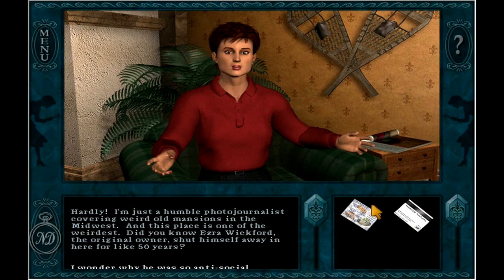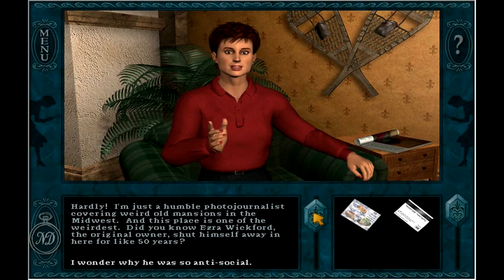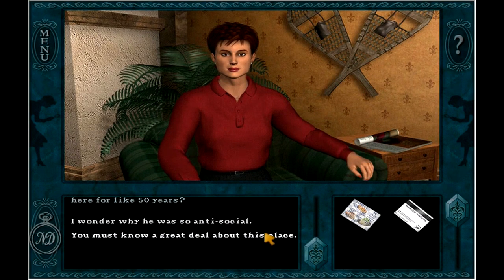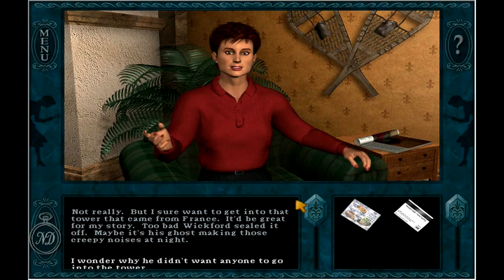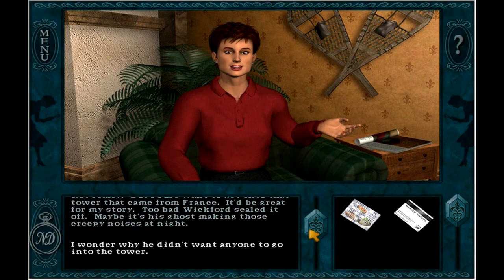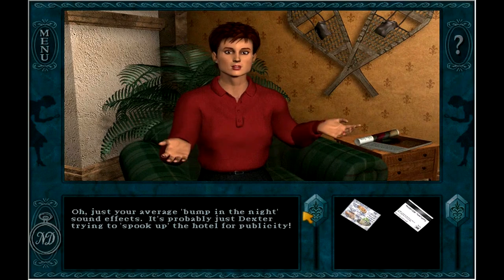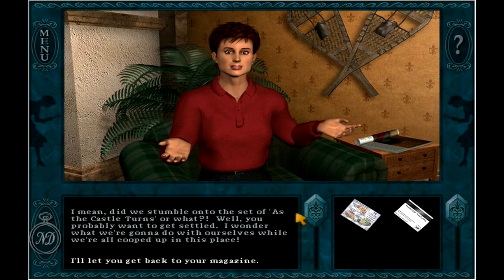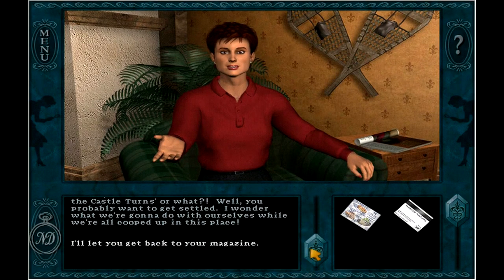I'm just a humble photojournalist covering weird old mansions in the Midwest, and this place is one of the weirdest. Did you know Ezra Wickford, the original owner, shut himself away in here for like 50 years? But I sure want to get into that tower that came from France — it'd be great for my story. Too bad Wickford sealed it off. Maybe it's his ghost making those creepy noises at night. It's probably just Dexter trying to spook up the hotel for the publicity. Do we start off the set of 'As the Castle Turns' or what? I wonder what we're going to do with ourselves while we're all cooped up in this place.